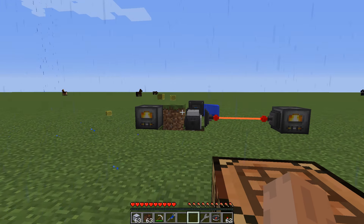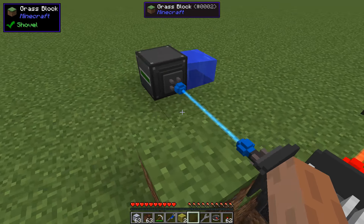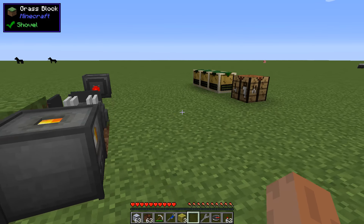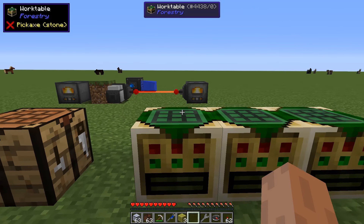What's nice about it is you get back your sponges — they are now wet sponges. You can simply smelt them back into normal sponges to reuse them. So if you have sponges, it's relatively simple to reuse them.